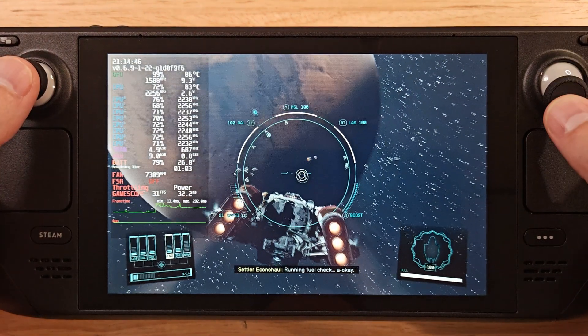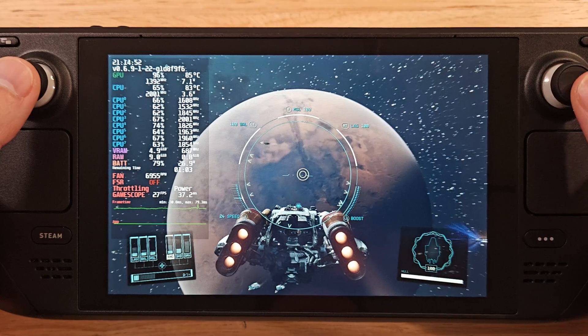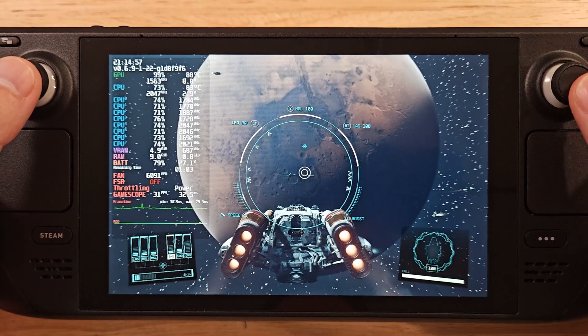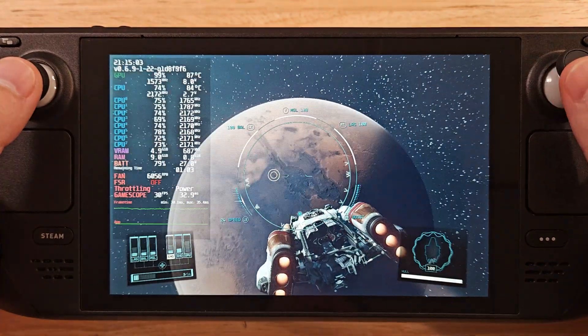Here we are above Mars, and this is pretty close to what I get when I'm right above Jemison and New Atlantis — about 30 fps, sometimes jumping up to 35. Very playable, and much better than the last update where it was kind of right under 30.